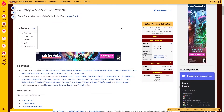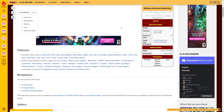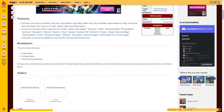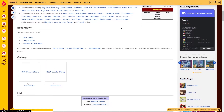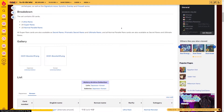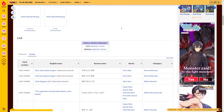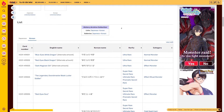This is the History Archive Collection, a booster pack for the Yu-Gi-Oh official card game. It features cards used by Yami Yu-Gi, Joey Wheeler, Seto Kaiba, Jaden Yuki, Zane Truesdale, Jesse Anderson, Yubo, Yosefuto, Nash, Kite Tenjo, Yodo, Yugo, Yuri, Z-Arc, Yasuka Fujiki, AI, and Sky Zazen.